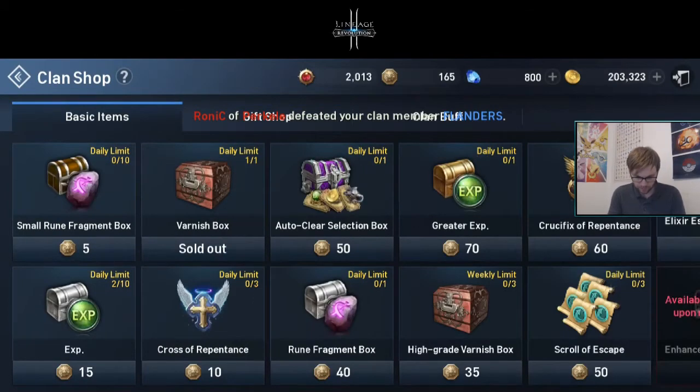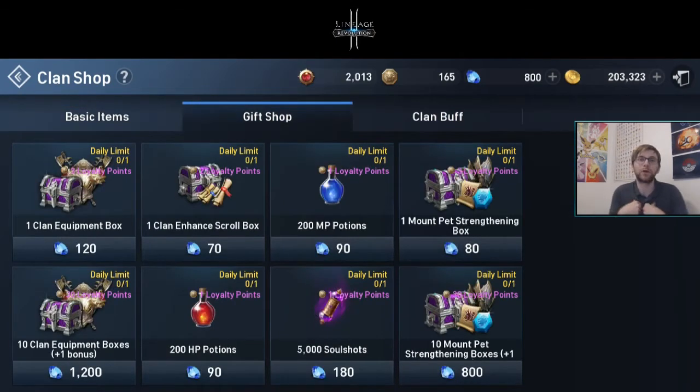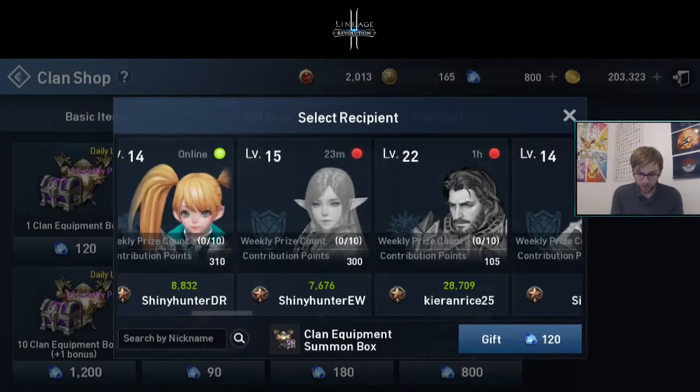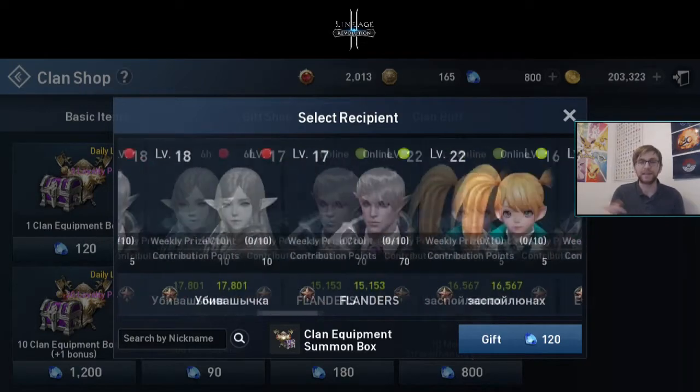Next up we've got the gift shop, where I can personally gift things on a daily basis to people who I think have done a great job for the clan. As you can see, those clan equipment boxes are 120 gems, and they have a chance of giving you an A to B grade item. Every weekend — probably every Saturday evening — I'm going to pick the person who has made the most donations to the clan. The highest donator will win a free clan equipment box, gifted directly to them.